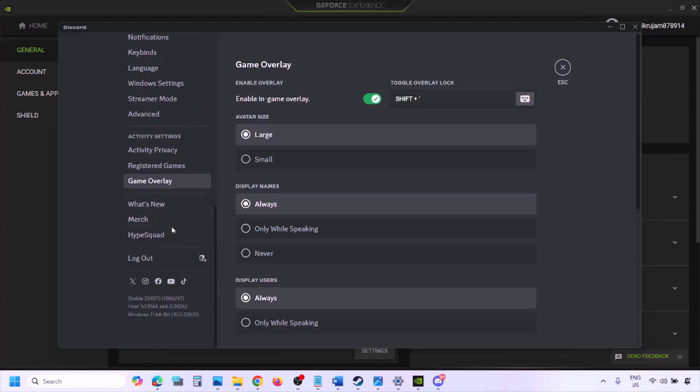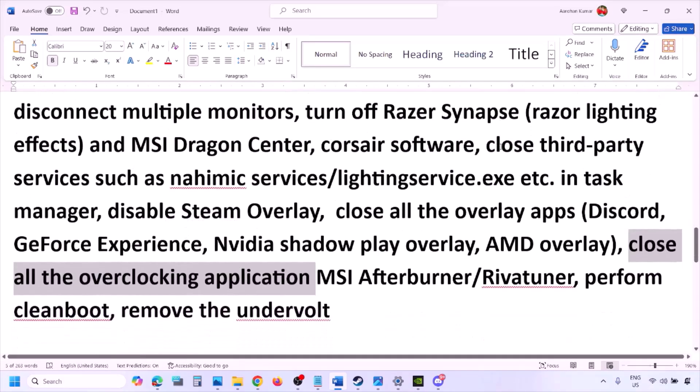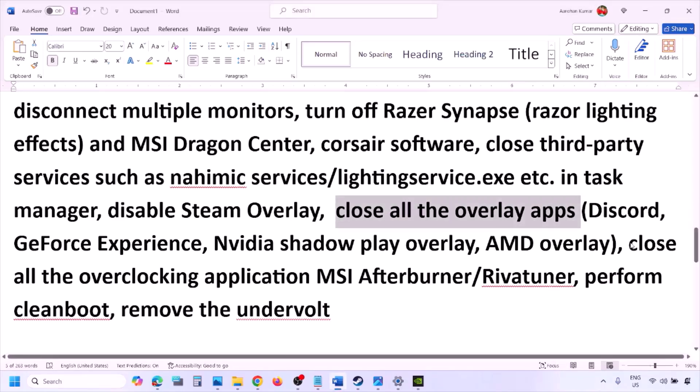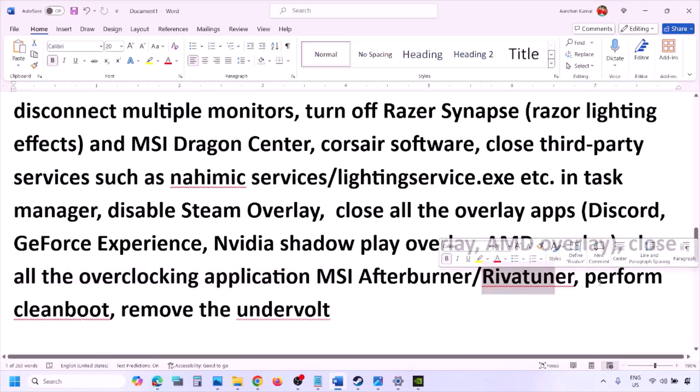Also disable overlays in other applications. In Discord, go to Settings, then Game Overlay, and turn off 'Enable In-Game Overlay.' In GeForce Experience, click the Settings icon and turn off In-Game Overlay. Close all overlay applications — Discord, GeForce Experience, and any others. Also close overclocking applications like MSI Afterburner or RivaTuner if they are running.